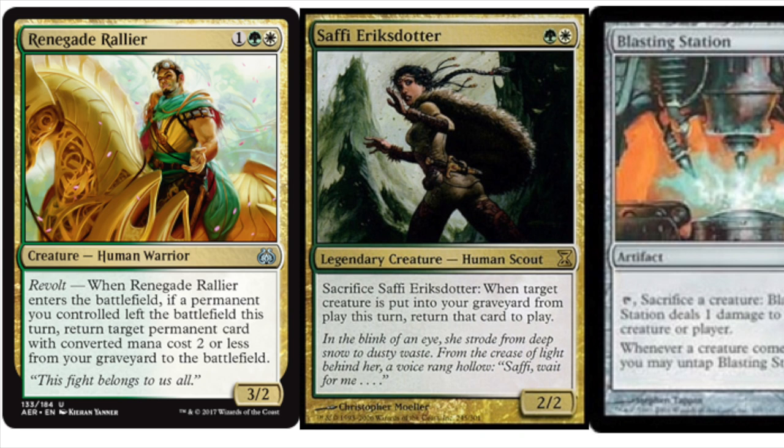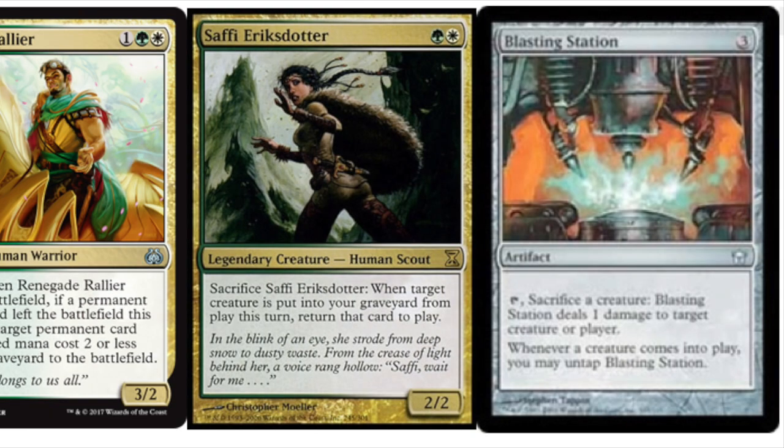Now there are many sacrifice outlets. I'm going to show you two. One of them is Blasting Station, because that is actually a win condition. The other one is Seer, because that is actually being played in the Melira Pod-esque deck.